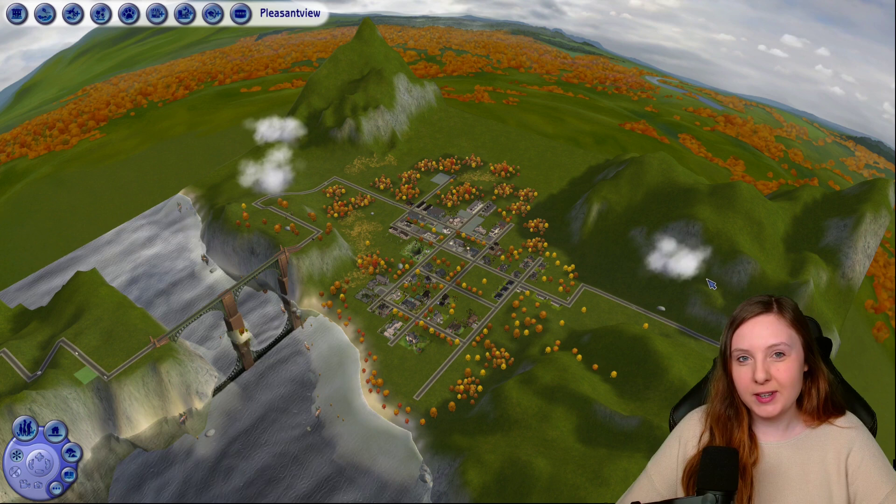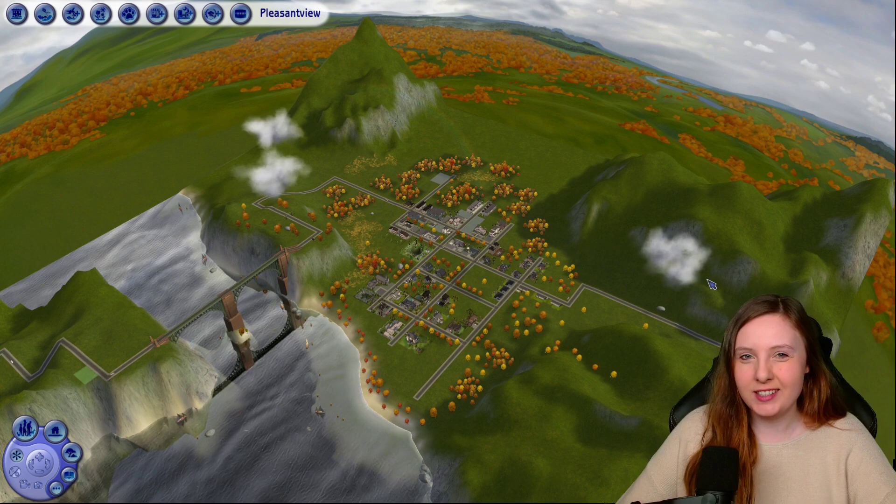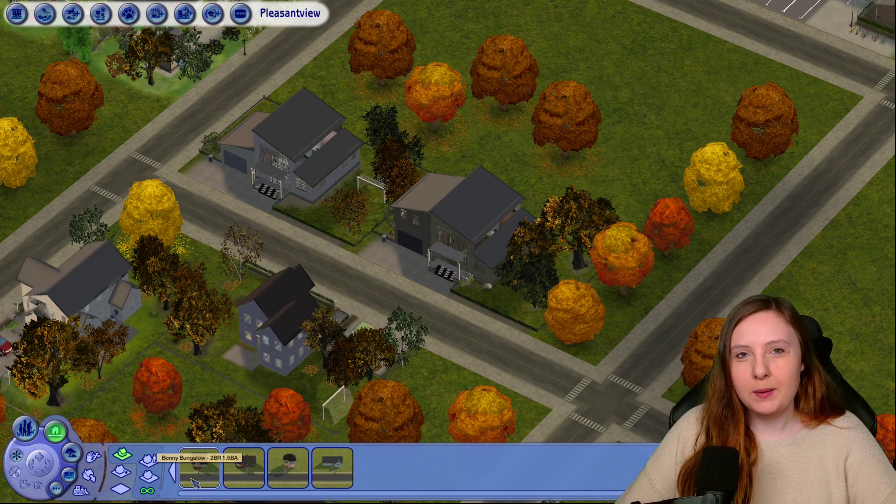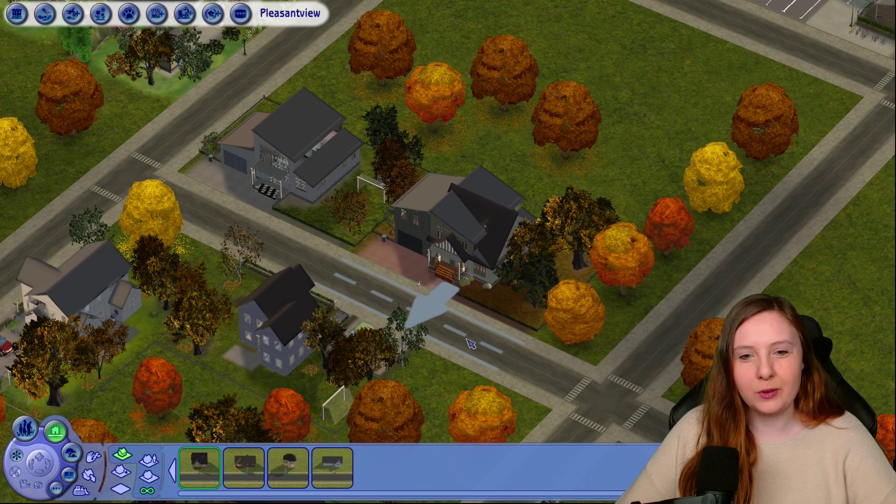Hello! Welcome back to Pleasant View. Today it's time to meet the Stratton family - that is Christy Stratton and Remington Harris, who are now married and have children. They live over here in the neighborhood, and this is actually a lot bin house from the base game that I have renovated. It's called Bonnie Bungalow, and I've added on quite a bit to it. So let's join the household and meet the family.